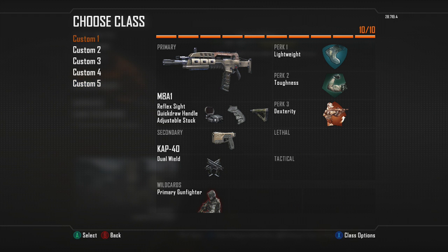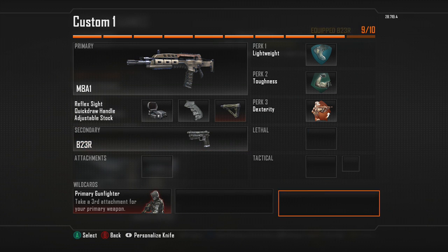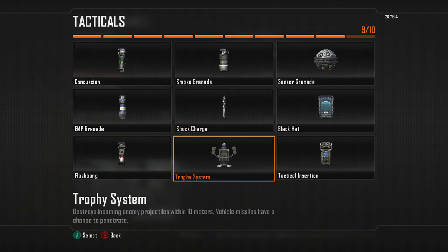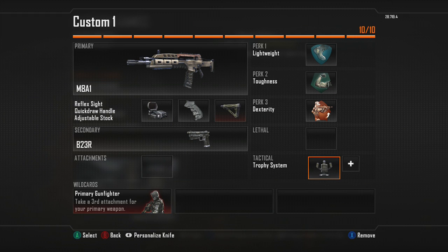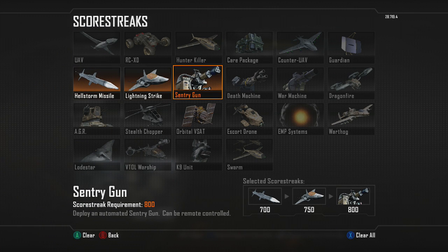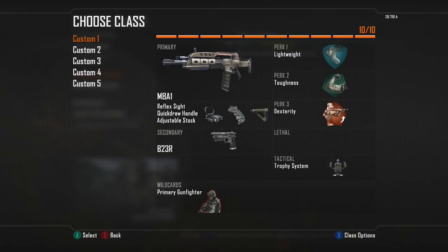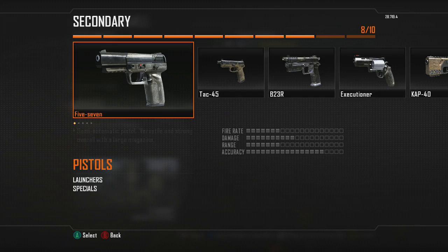Now let me show you how I change things for Capture the Flag. I'll take off all these Dual Caps, throw on a B23R, and add a Trophy System. My scorestreaks are UAV, Lightning Strike, and Sentry. So if I end up getting the Sentry Gun, I'll pull out a Trophy System and chill back by my Sentry Gun.